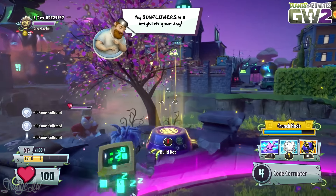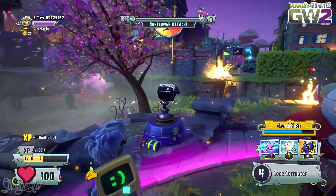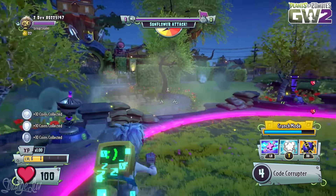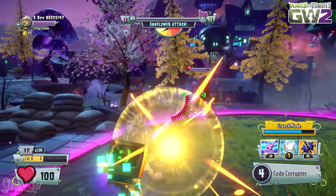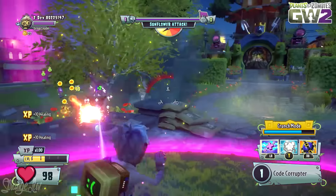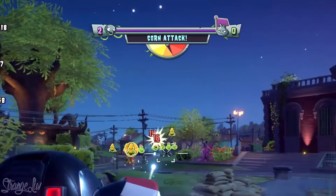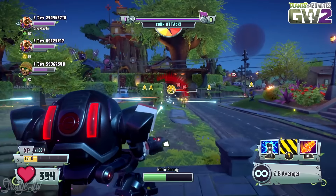After you raise the Flag of Power, you'll start to defend against multiple waves of enemies, and each wave is going to consist of a specific type of plant if you're playing as a zombie, or a specific type of zombie if you're playing as a plant. The goal is to prevent the enemies from standing within the glowing circle around the Flag of Power, because this causes the flag to gradually shift into the enemy's control, similarly to Gardens and Graveyards. Keep your eye on this meter at the top of the display because this tells you if your enemies are on the flag and roughly how much longer you have to defend the flag for.